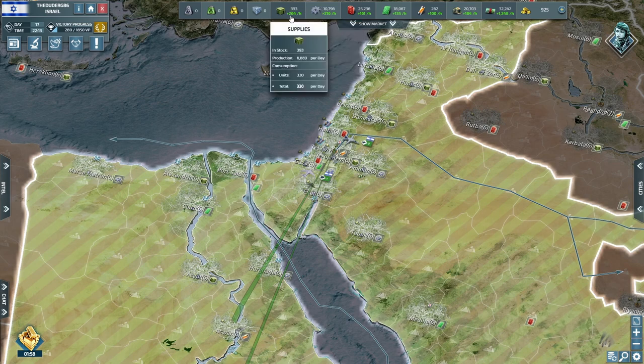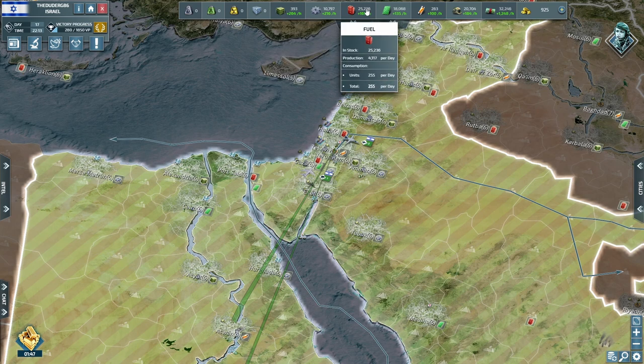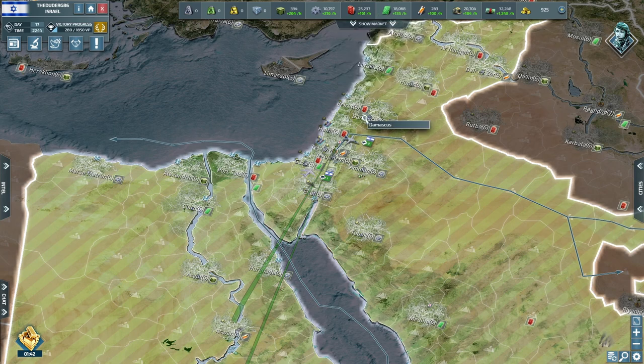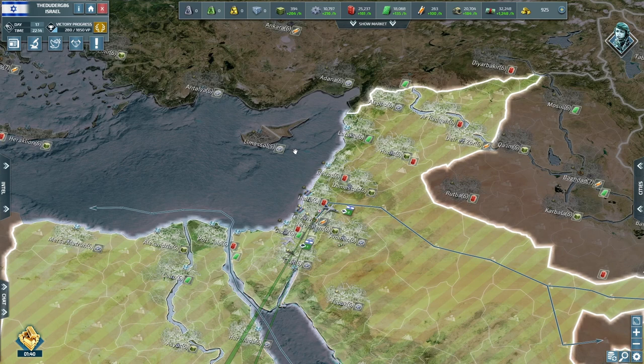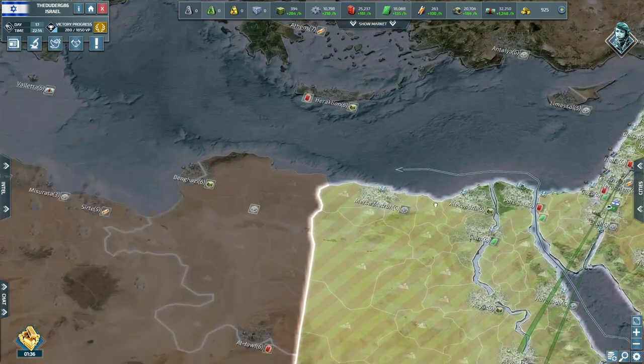Resources-wise we're looking alright for day 17. The hourly rate of supplies is okay but electronics needs to be higher, rare materials need to be higher, fuel I'd like to get a little higher. We're looking pretty good for where we are — I just need to get some more supplies in quicker because I think we're going to need another boat.